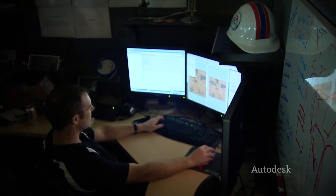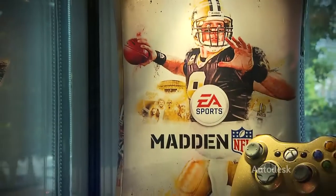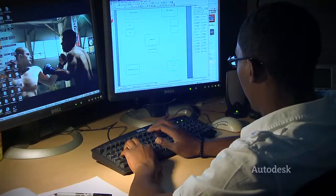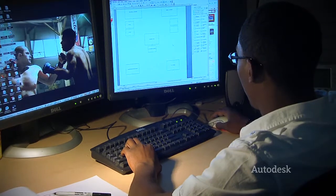We went to our sister product and took Fight Night, using the best of what they've got. We went to Madden and took the best of what they have. We were going to beg, borrow, steal, or buy anything we needed to get this thing up and running as quickly as possible. And it actually worked out quite well and was very planned.